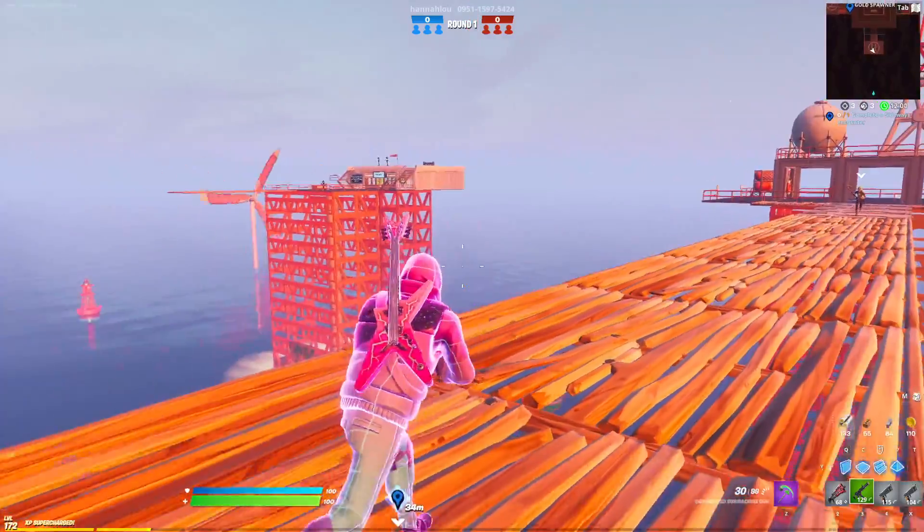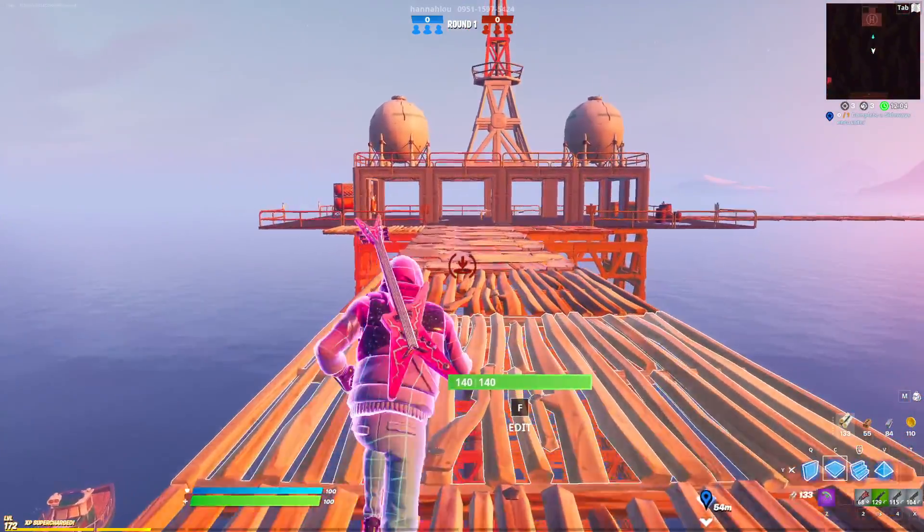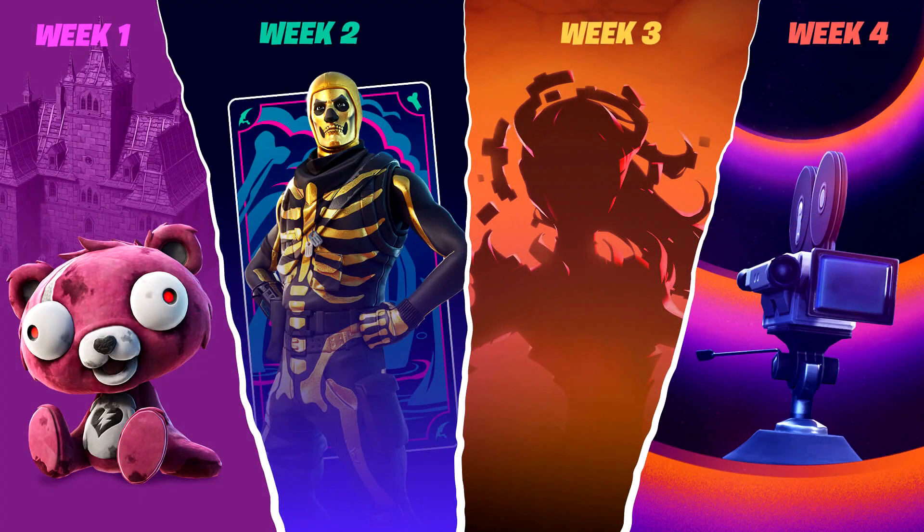They mention what's announced isn't even everything happening in Fortnitemares this year — stay tuned for more. Looking at the teaser images: Week 1 appears to feature a creepy Cuddle Team Leader doll. Week 2 shows a golden Skull Trooper — interesting, possibly an edit style or new skin, no blue eye glow which is notable. Week 3 is the secret skin for this season, and Week 4 is Short Nightmares.